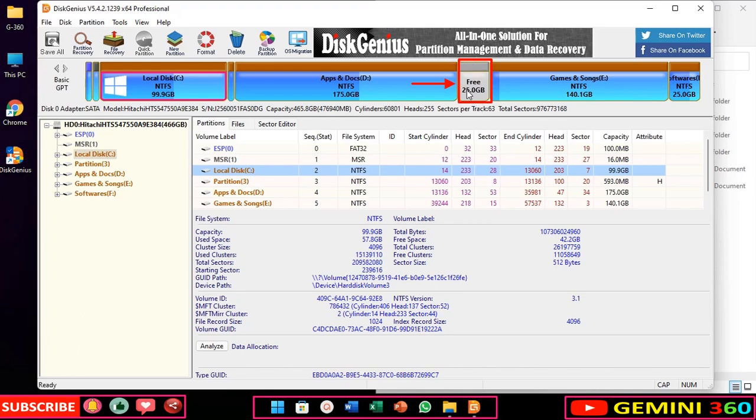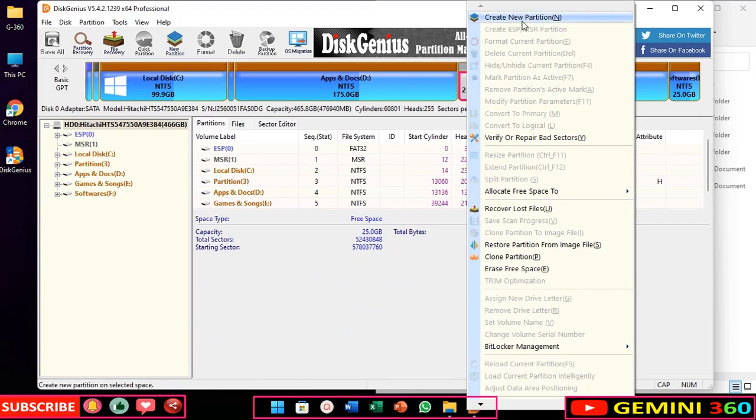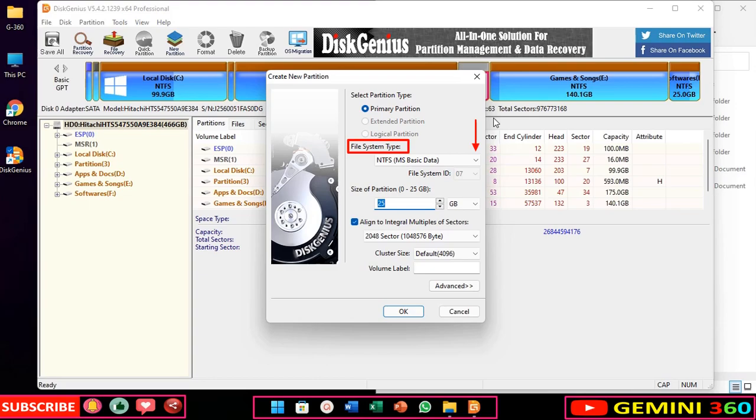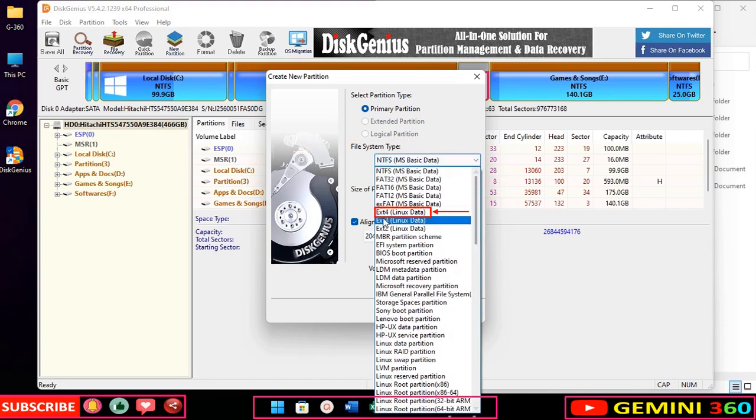Right click on the free space and create a new partition. Select ext4.